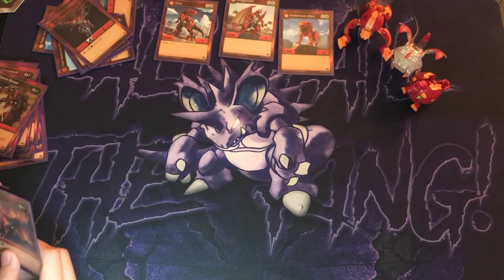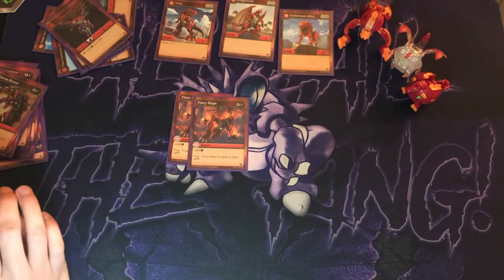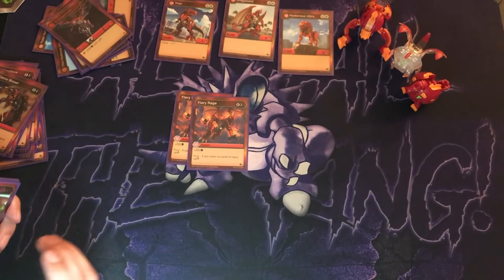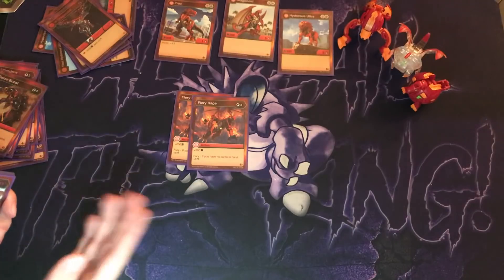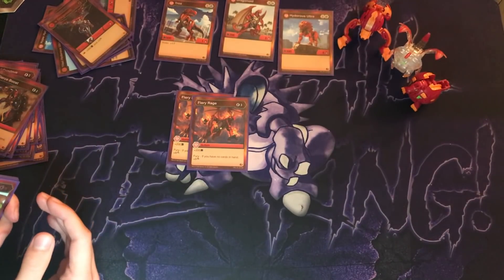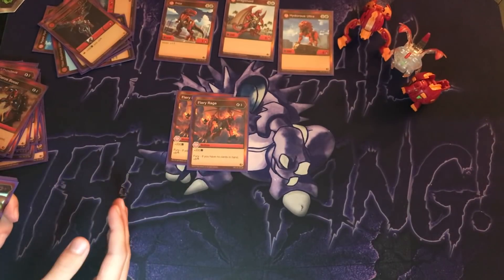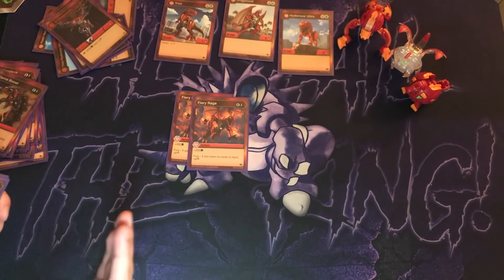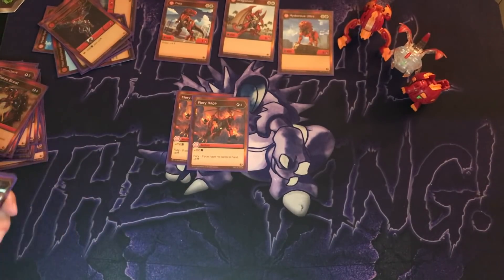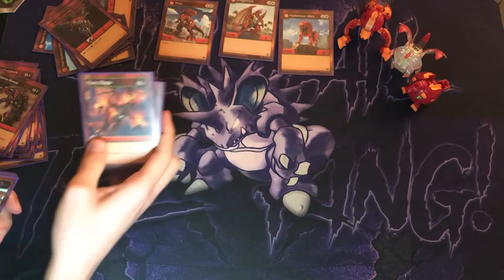Now we're going to move into some three-cost cards. First off we have Fiery Rage, which is plus 200B power, and another Fury — if you have no cards in hand, plus 8 attack. Typically if I found this in my hand, I would save it and try to use enough energy to have 3 left and still clear my hand. And if it was a team attack with like a Diamond Dragonoid, plus 8 attack is pretty crazy towards the end of the game — that's a good finisher card.